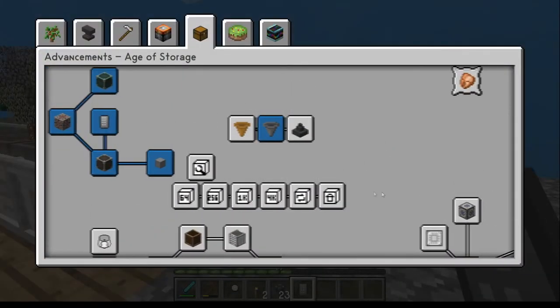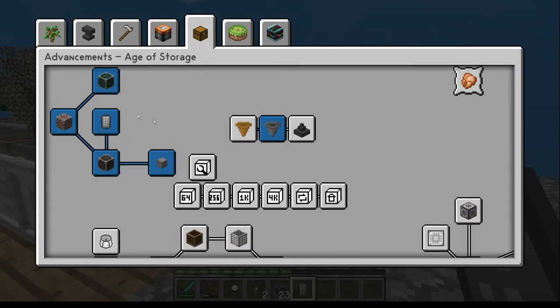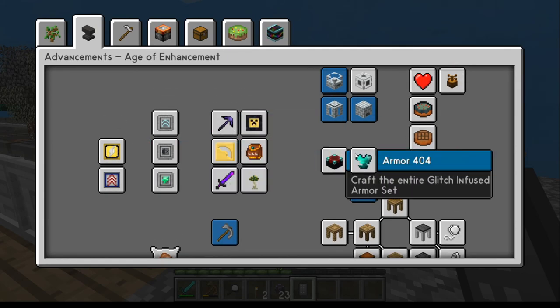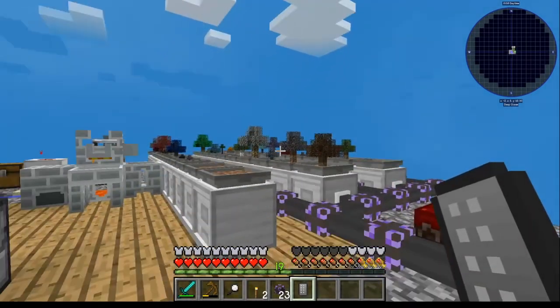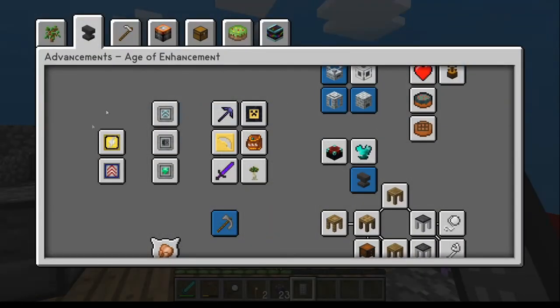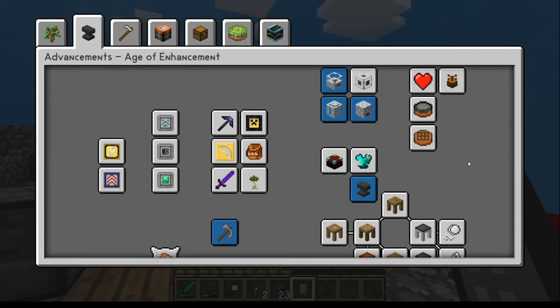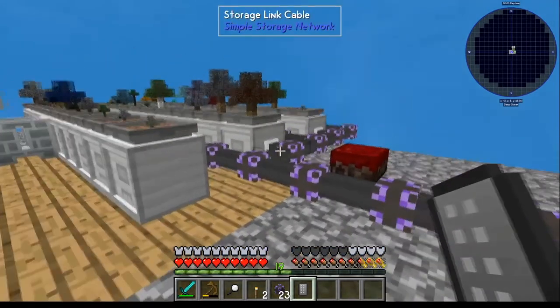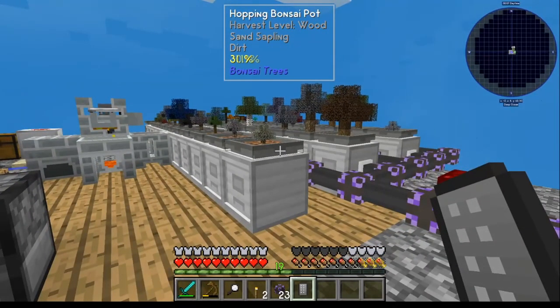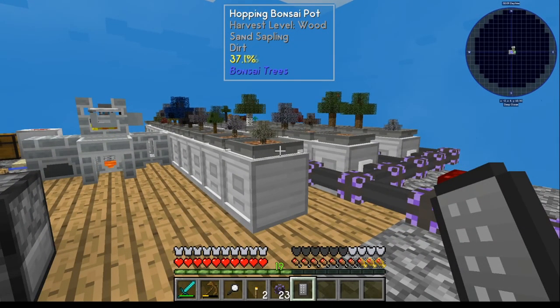That completes this whole thing on how we're going to use the storage system. That will get us all ready to finally begin working on all this other stuff. But that's going to cut this video for today - we'll pick that up on the next video where we'll start working into that. Hopefully this has helped you and gives you a good understanding of how this all works. We'll see you on the next one. Don't forget to like, subscribe, and y'all have a good one. Bye-bye.